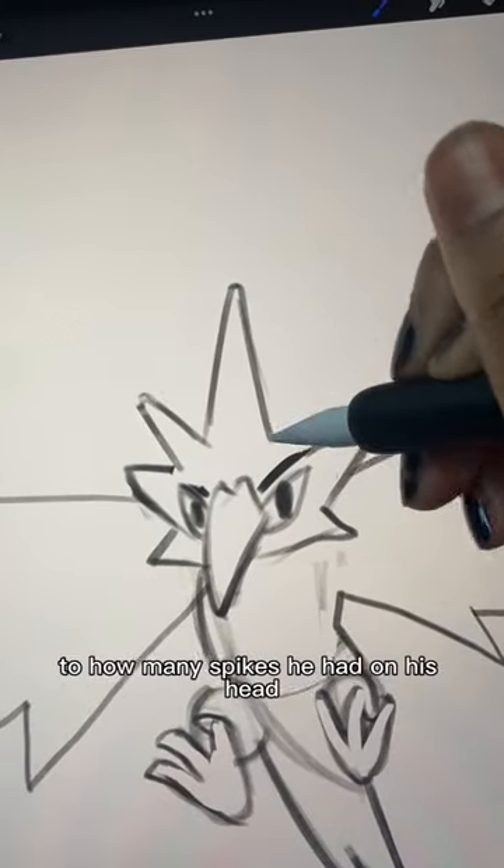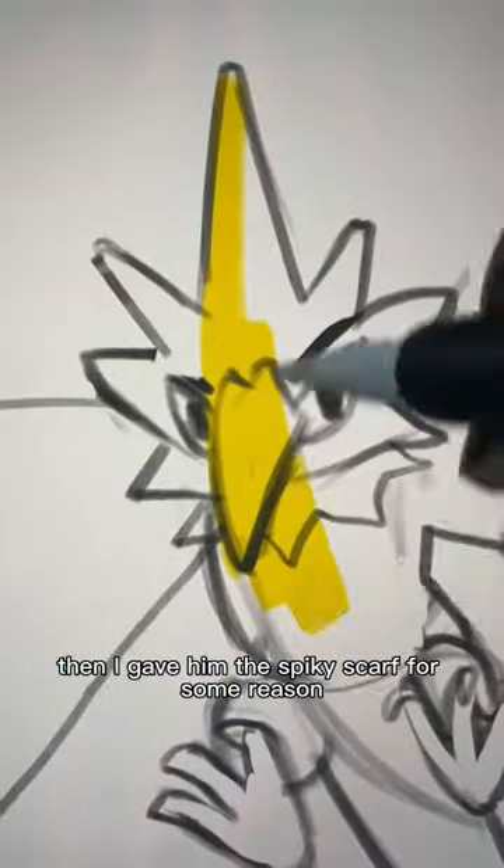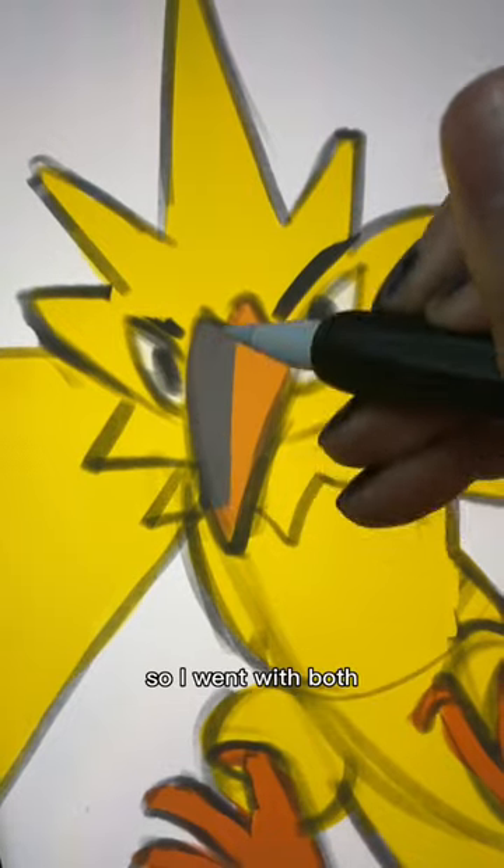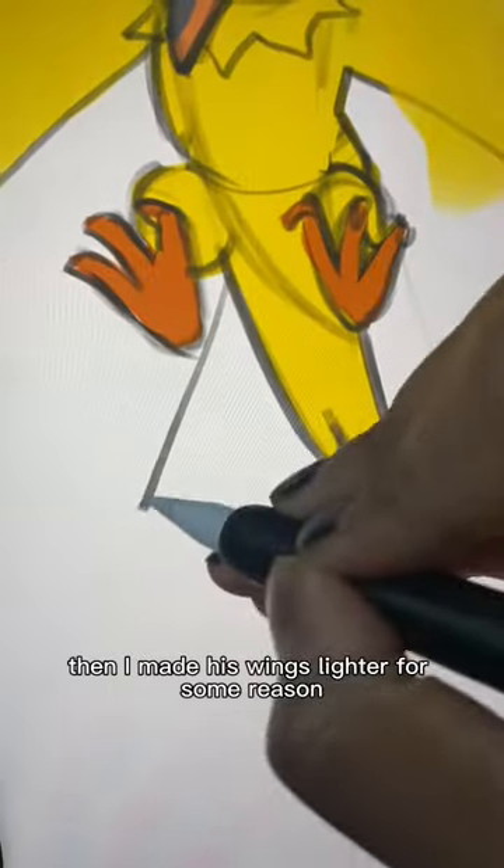Then I started having second guesses as to how many spikes he had on his head. Then I gave him this spiky scarf for some reason. Color-wise, of course he's yellow, but I was so stuck on what color his beak was, so I went with both. Then I made his wings lighter for some reason.